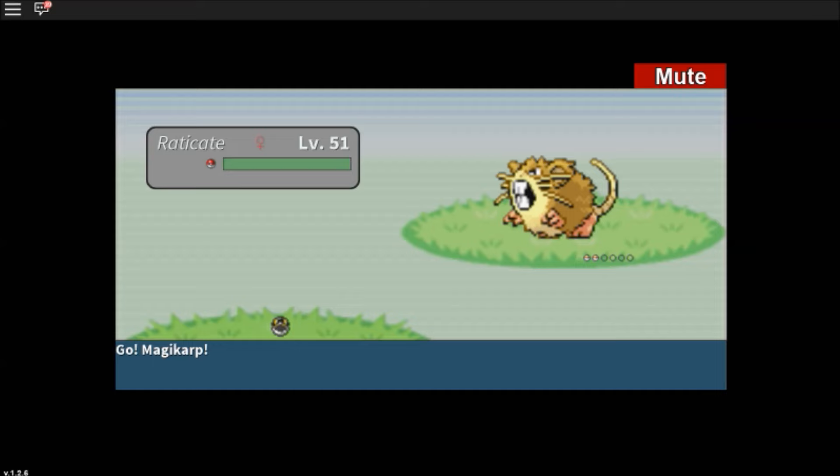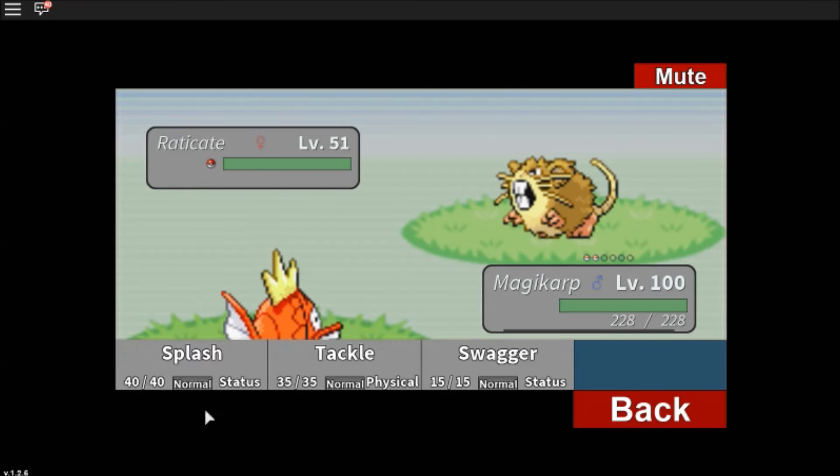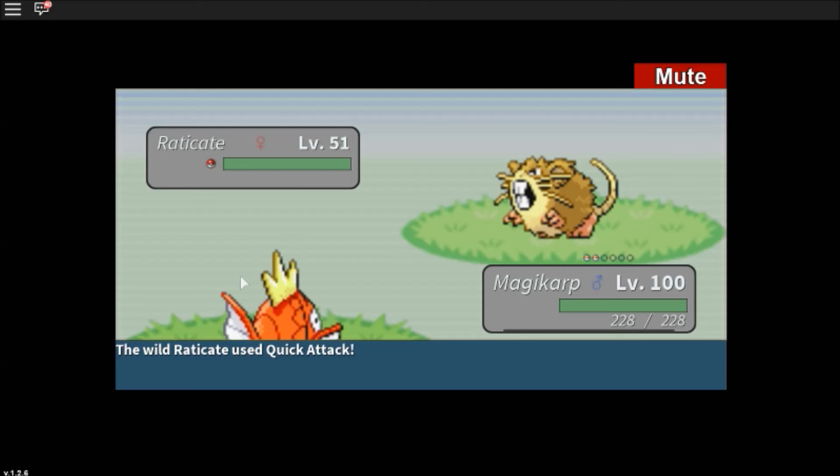Alright, so we're facing a Raticate, a level 51 Raticate. We're gonna try using Swagger. Quick attack.